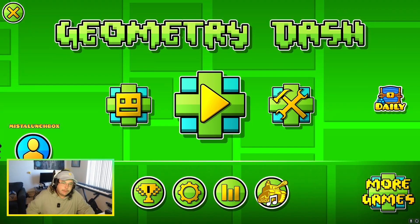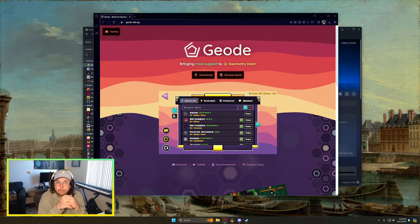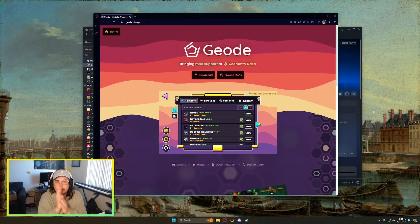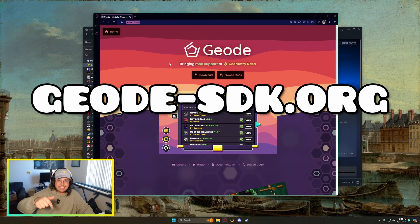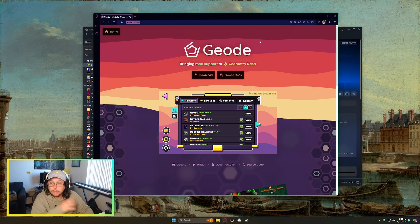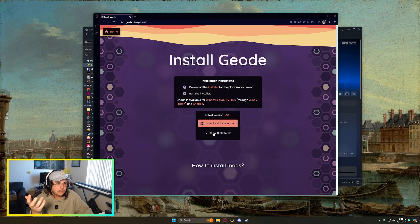Now we can go ahead and close the game, and get Geode set up. You're going to go to the link in the description below — it's geode-sdk.org. Once you're here, the first thing you're going to do is hit Download.